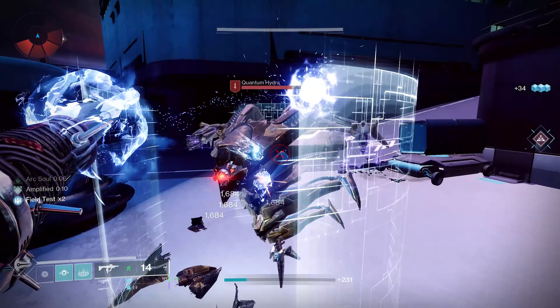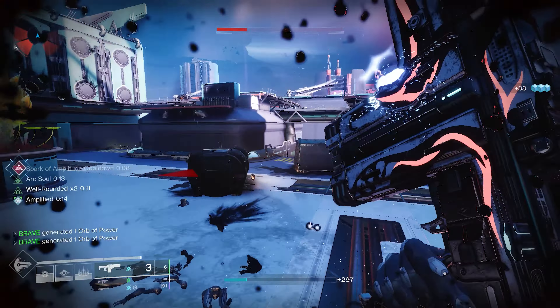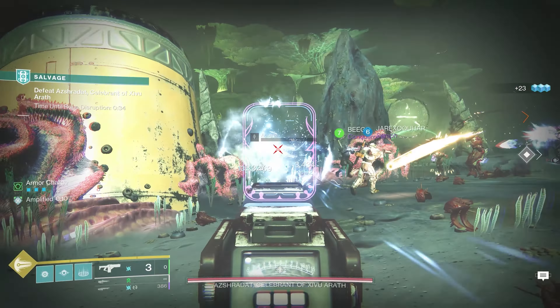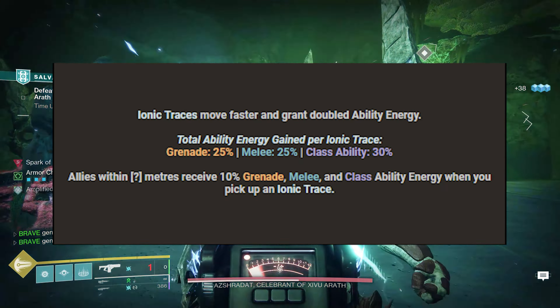With all the changes to the Arc subclass and the seasonal artifact granting a lot of boosts to Arc abilities, the Fallen Sunstar is the main driver of today's build. With the perk Ionic Conductor, Ionic Traces you create move faster and grant you additional ability energy. Nearby allies also gain ability energy when you collect an Ionic Trace — this piggybacks off Electrostatic Mind. We're getting 25% per Ionic Trace for our grenade and melee ability, and 30% for our class ability.